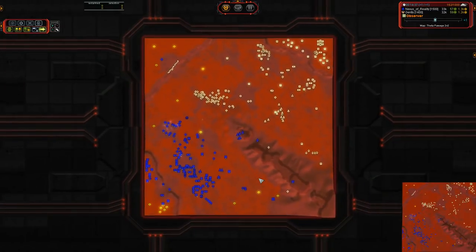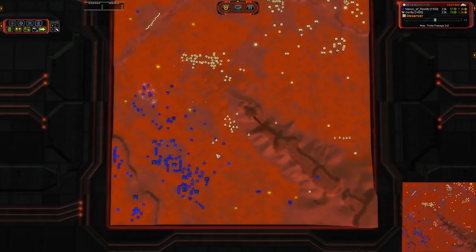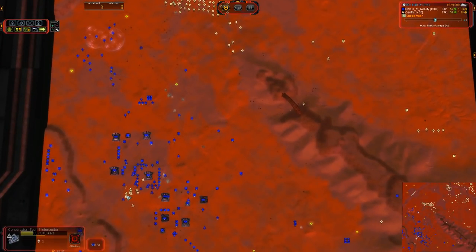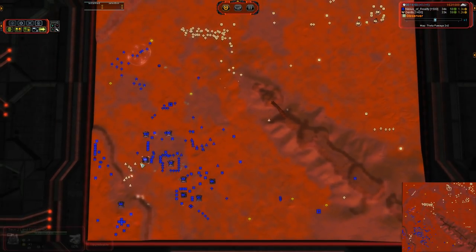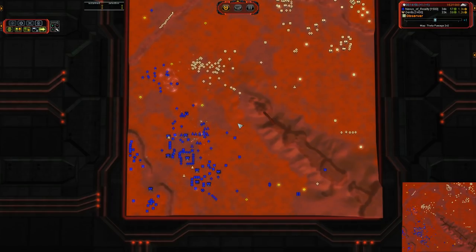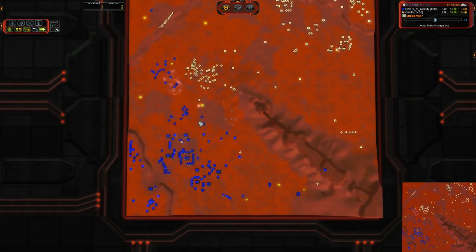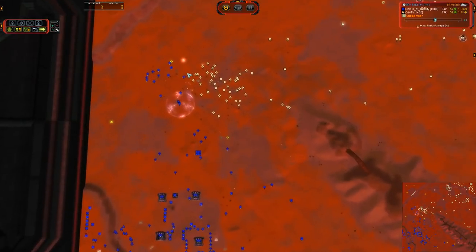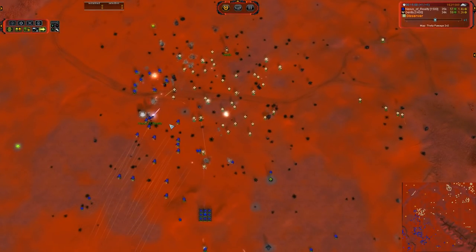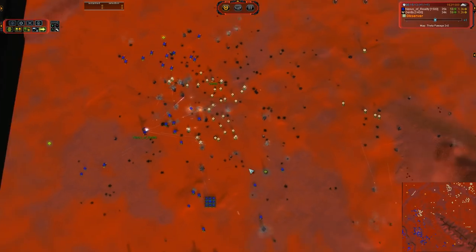I cannot overemphasize this — interceptors are going over flak before engaging, and this is exactly what you don't want to do. Even if you have a numerical advantage, if you fly over flak before you engage, you're not going to win that — I guarantee you. Air win to Nexus. And please, please make some T1 bombers. For the love of all that is good in the world, why are you not abusing your air control?